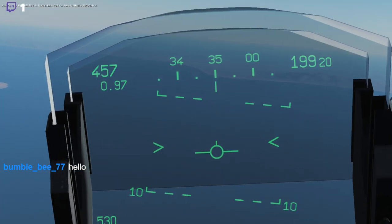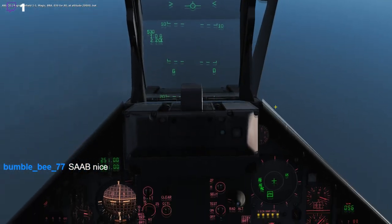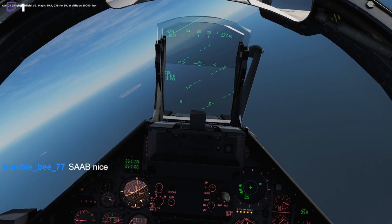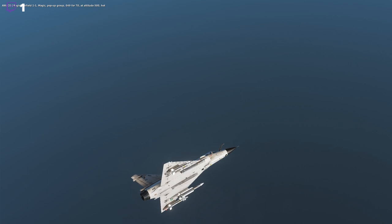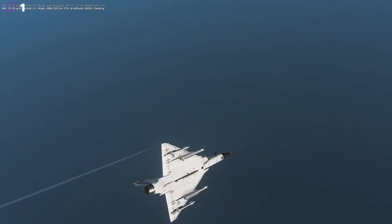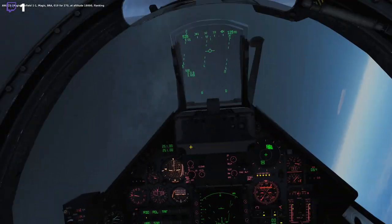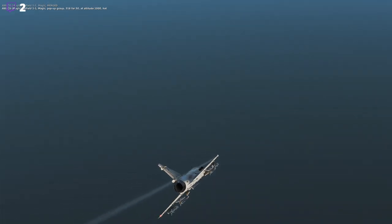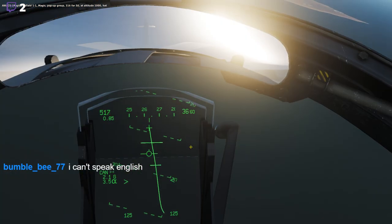Field one one, Magic BRA zero three nine, four eighty at twenty thousand. Copy — zero three nine, will prosecute. Field one one, Magic BRA zero one nine, four two hundred seventy at eighteen thousand flanking. Field one one Magic — merged, Magic confirmed merged. Pulling out the brakes. Field one one Magic, pop-up group three one six four, fifty — that's one thousand. I have the busted.